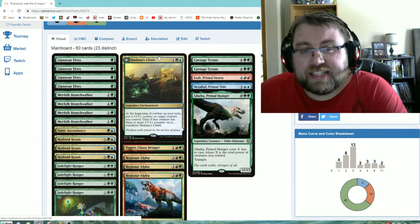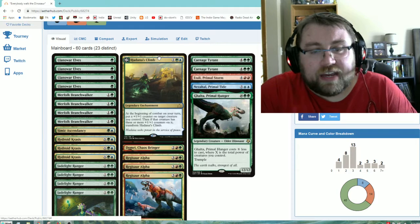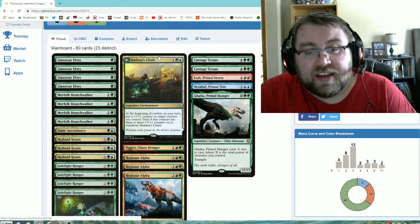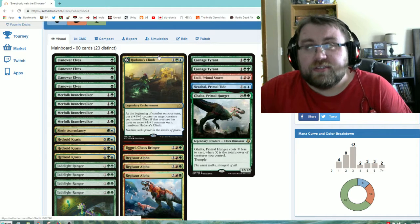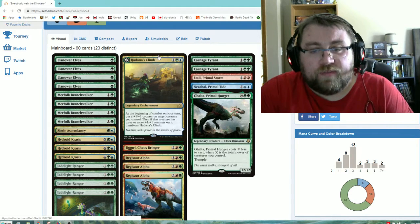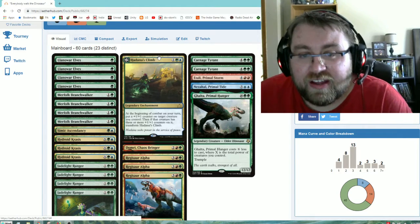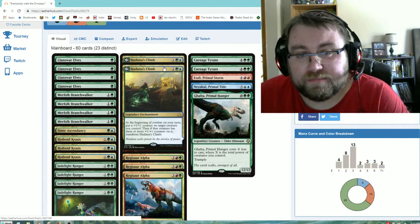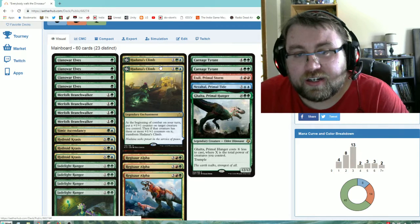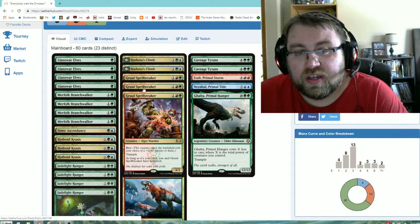The other enchantment I decided to put in here is Hadana's Climb. With how many early-game counter interactions we have putting counters on our creatures, this is a no-brainer in the deck, especially since it can flip into Hadana's Temple, which gives a creature flying and a power boost equal to X where X equals its power. We can use it as an alternative finisher to make our mid-range creatures swing for significant damage. It's relatively easy to flip since most of our creatures will have counters early on. We have it as a two-of.